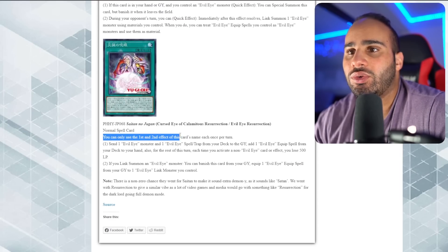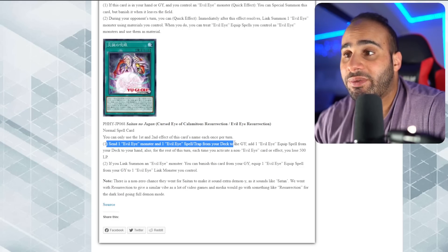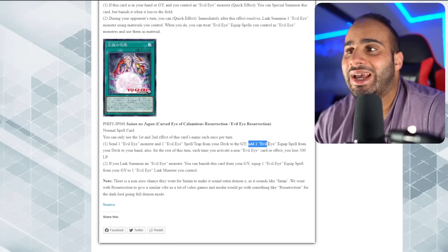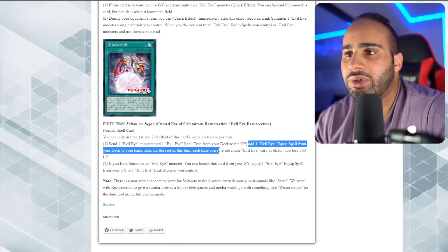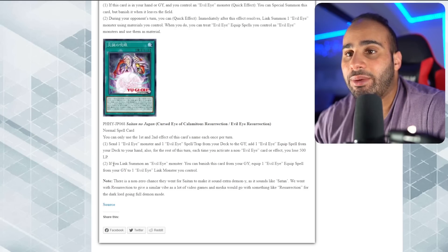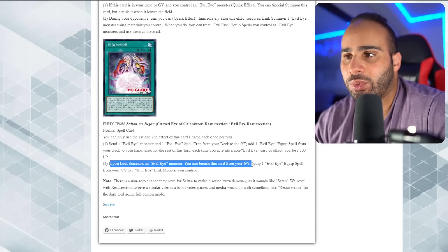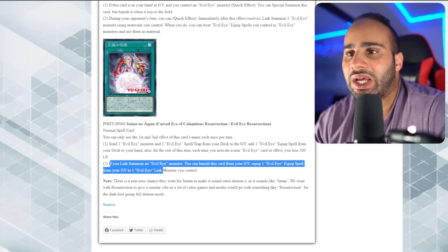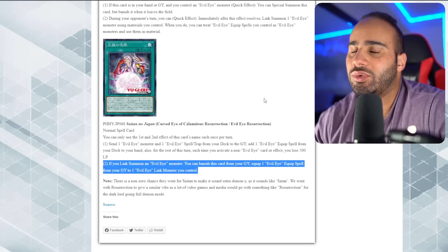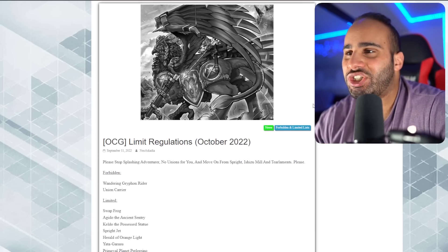The spell card is Evil Eye Resurrection. You can only use the first and second effects once per turn. Send one Evil Eye monster and one Evil Eye spell or trap from the deck to the grave as a cost - that's a crazy Foolish Burial effect sending two cards. Then add one Evil Eye equip spell from your deck to your hand. For the rest of the turn, each time you activate a non-Evil Eye card or effect you lose 500 life points. If you link summon an Evil Eye monster, you can banish this card from the grave to equip one Evil Eye equip spell from the grave to one Evil Eye link monster you control. Not super broken but alright.